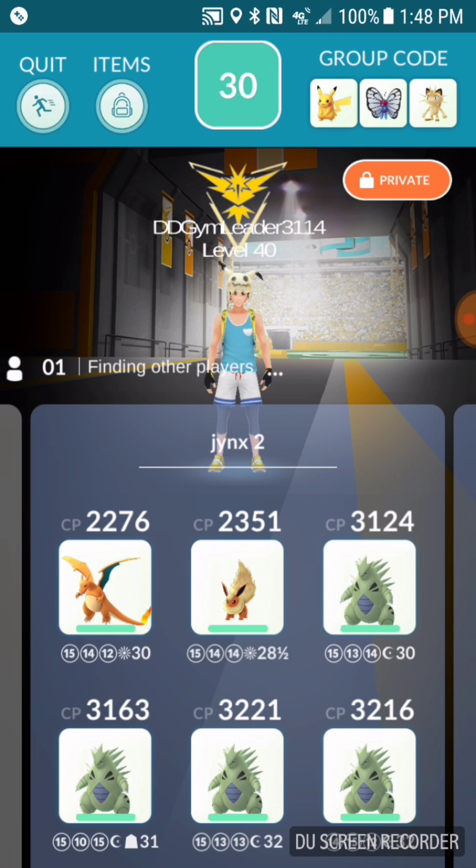Here you can see I've got a level 30 Charizard with Fire Spin and Overheat, a level 28.5 Flareon with Fire Spin and Overheat, a level 30 Tyranitar with Bite and Crunch, a level 31 Tyranitar with Bite and Stone Edge, and two level 32 Tyranitars with Bite and Crunch. If you're a level 30 player, you could have all these Pokemon at this power level.